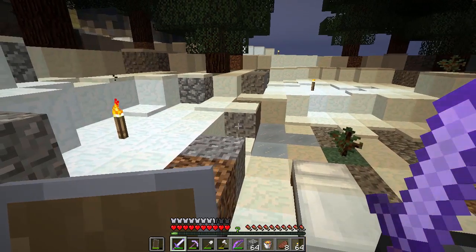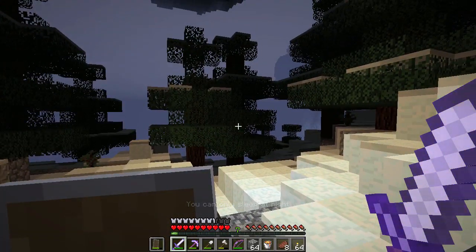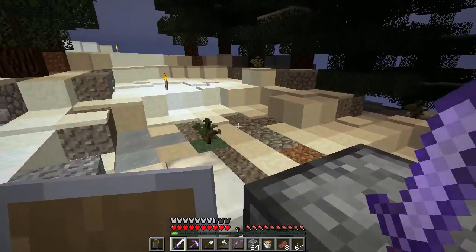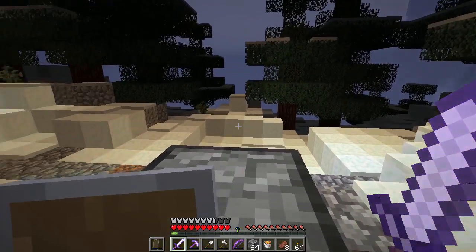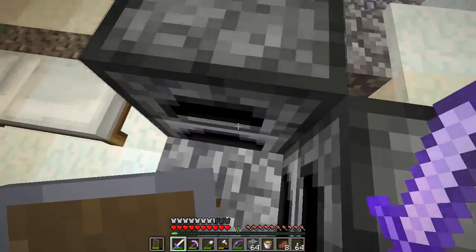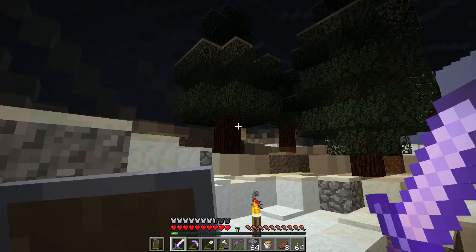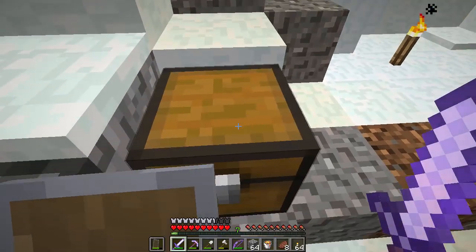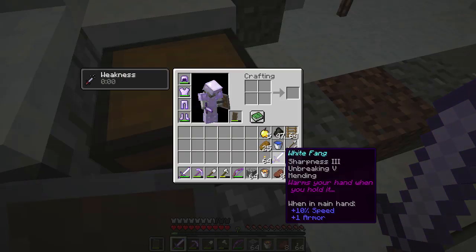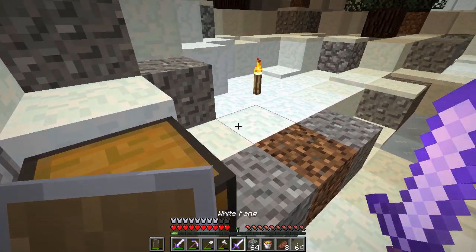Hey guys, how's it going? My name is Always, and welcome back to Super Hostile Isolation. In the last episode, we took a little bit of a detour and discovered Baba Dangit, or rather her old shack, which actually led us to learn about the White Fang. The reason why we discovered it was because we decided that this guy is a little bit not worth it.